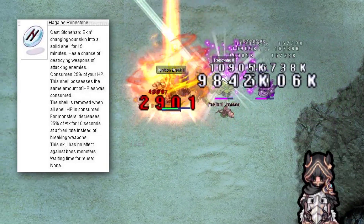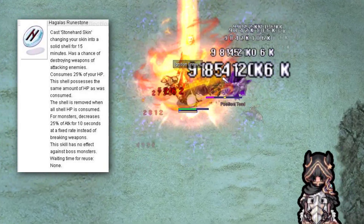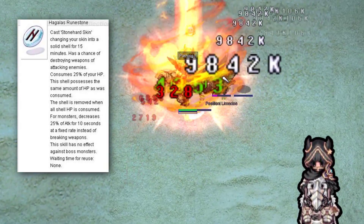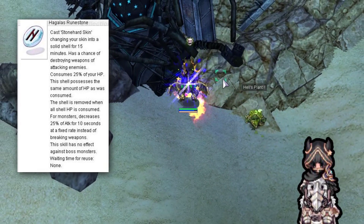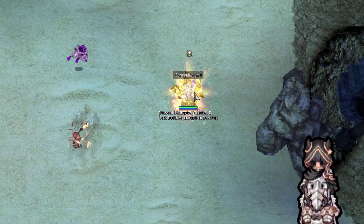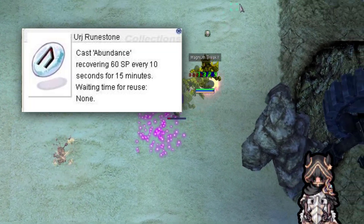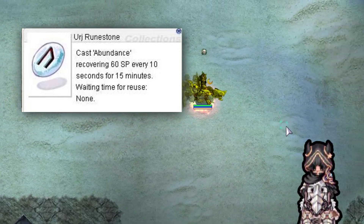Hagala's Rune Stone gives a shell consuming 25% of your hit points, and gives the same amount of hit points it consumes to the shell, and decreases 25% of the monster attacks for 10 seconds. I don't know what that means — I just use it and it gives more hit points. The next one is Urge Rune Stone. This stone gives passive spell points every 10 seconds, and that's it.